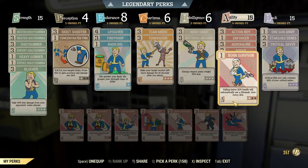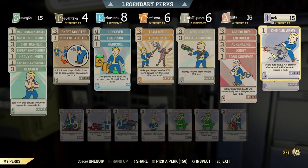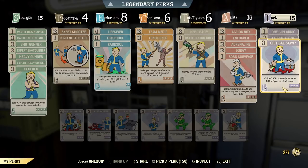I have rank 1 Lone Survivor, and this card synergizes well with Team Medic — so every time your Lone Survivor activates, it will also heal your teammates. I have rank 1 One Gun Army, which also synergizes well with Enforcer and functions the same way. I have Starched Genes at rank 2 so you don't get random mutations, and finally Critical Savvy to increase the healing frequency with a medic weapon.